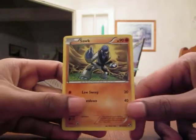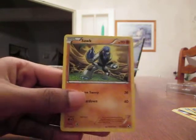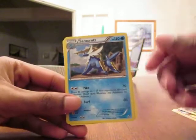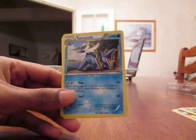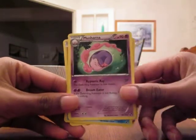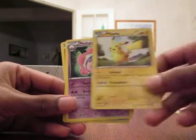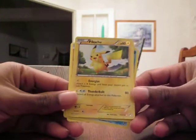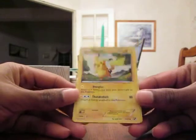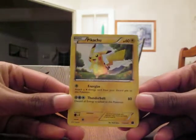I got awesome pulls this tin, I'm not complaining. I'll show you guys again - so I got this Sawk, got this Samurott holo which is pretty sweet, but I needed the other Samurott - that's okay. Got the Musharna rare, and a really really awesome Secret Rare Pikachu. I mean, that's insane - I can't believe I pulled this. It's one of the four that I needed, and that was the one I wanted most. That's awesome - looks sick.